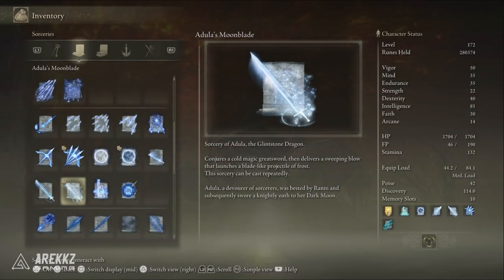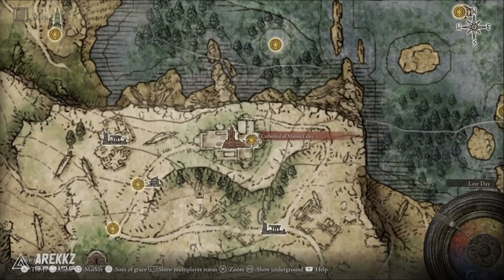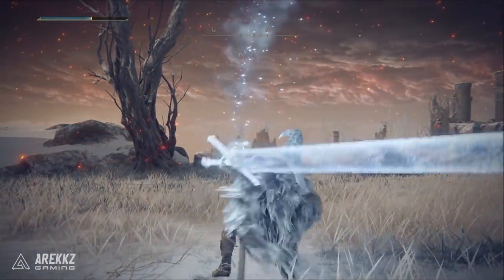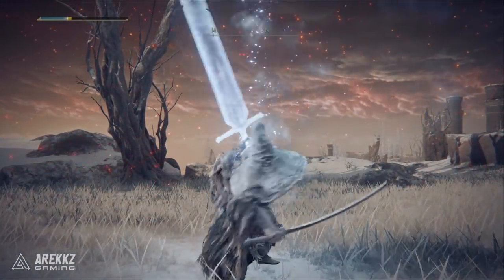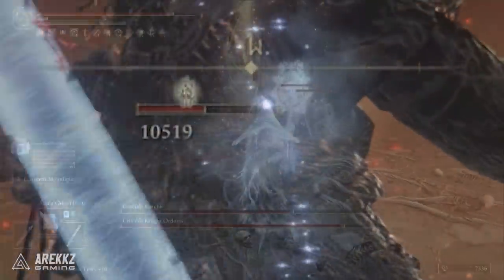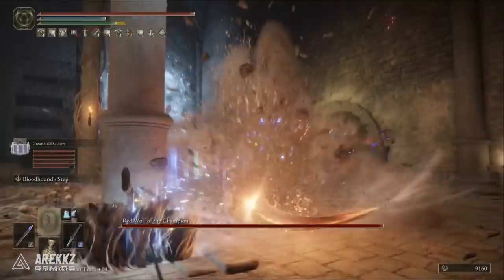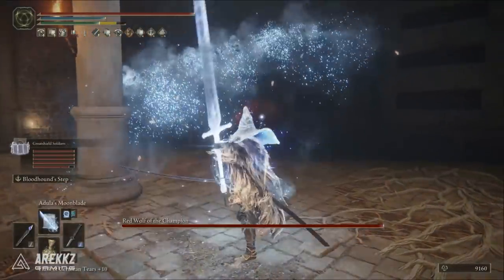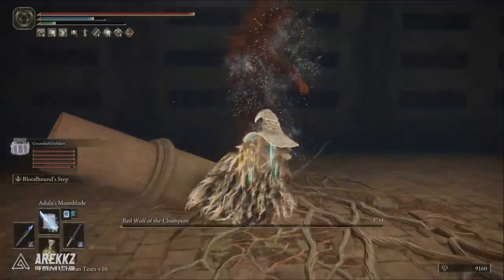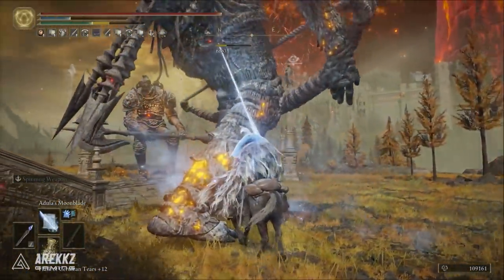Moving on to my favourite spell — Adula's Moonblade. This is dropped by the Glintstone Dragon Adula located at the Cathedral of Manus Celes in the same area mentioned before after completing Ranni's questline. This is further boosted by our Snow Witch's Hat bonus with that 10% extra damage, as well as the Carrion Glintstone Staff that gives us 15% more damage to our sword sorceries. This spell is an absolute beast — it can tick up to 3 times on the first initial swing depending on the size of the boss for massive damage, and it can inflict Frostbite which then does a massive tick of damage and lowers the target's magic resistances. Overall, this is a fantastic spell for its range, high damage, cheap cost, and fast casting speed. Do not sleep on Adula's Moonblade — try it out if you haven't, it's absolutely fantastic.